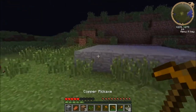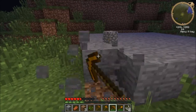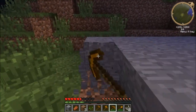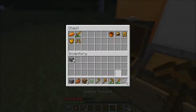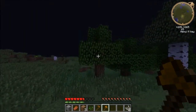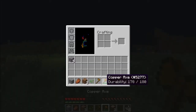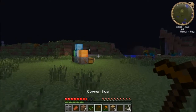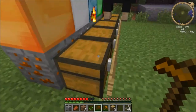Now that the spider is dead, we can test how good the copper pickaxe is with mining. As you can see it is kind of like stone, it's not that great. Then the axe, let's go cut down some trees. As you can see it has 180 durability - all of them I think have 180 durability. And then the hoe, which is a regular old hoe.